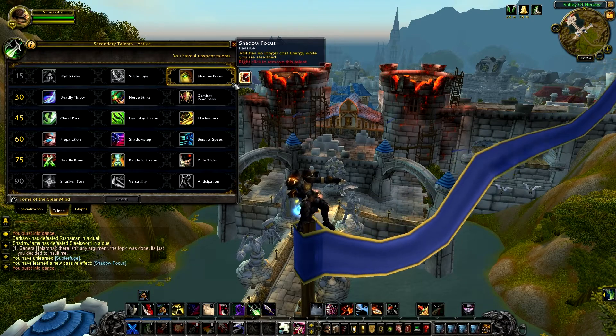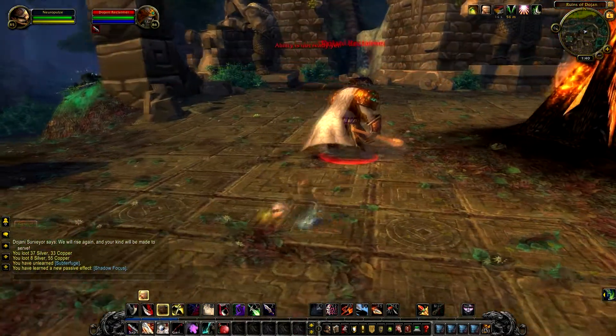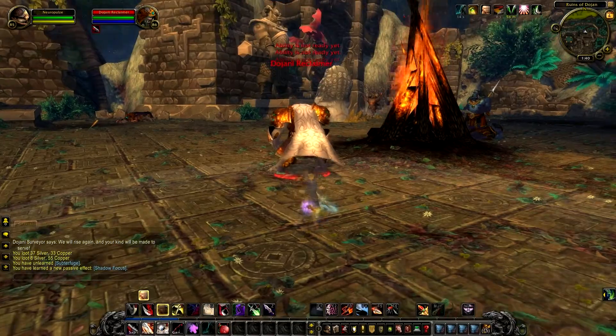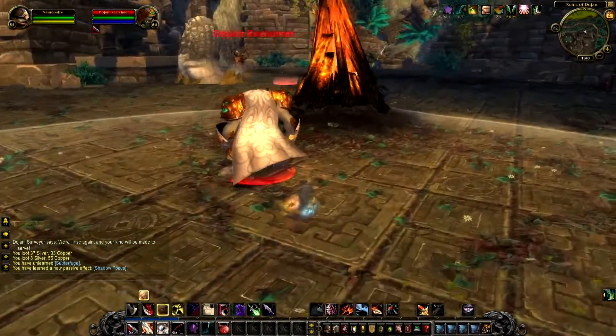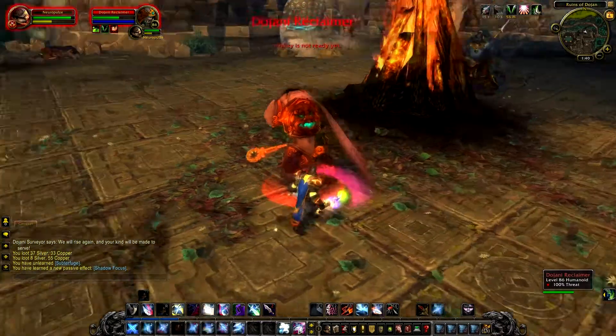Shadow Focus: abilities no longer cost energy while you are stealthed. This is another good talent because you can spam your stealth abilities and you don't have to worry about your energy, because it just doesn't move while you are stealthed.